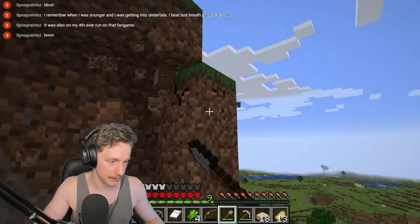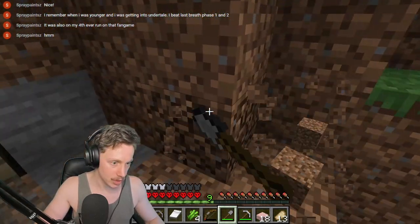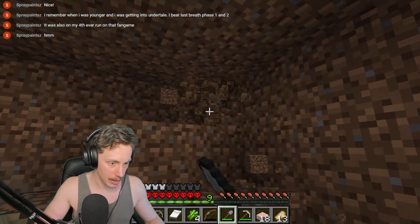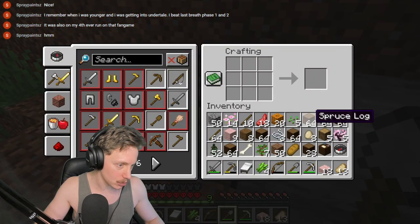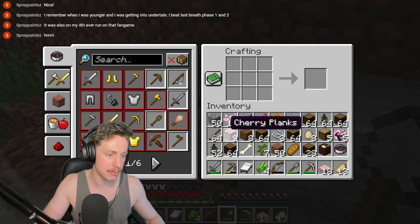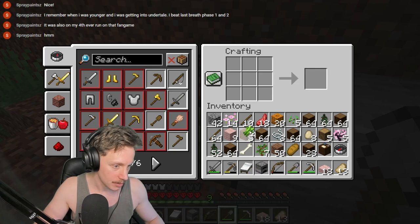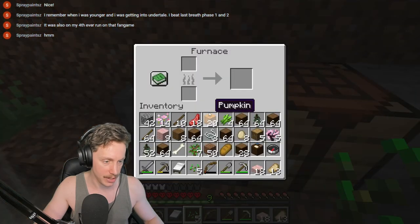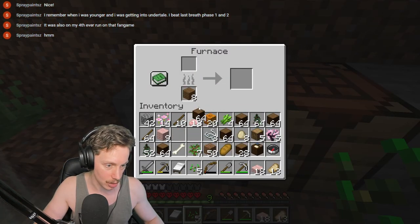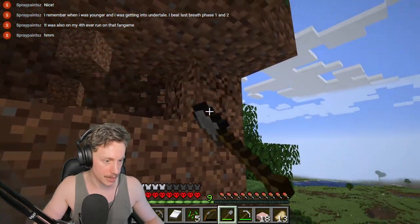We probably want to make a few torches if we've got some coal on us. We do not, but we've got enough cobblestone to make a furnace, so we can definitely make some charcoal regardless. We probably don't want the five wheat seeds in our inventory — let's just go ahead and stick that on the ground. We'll put that furnace right there and start cooking up a bunch of logs, so that should make some charcoal. Then we'll keep on mining all of this out with our shovel.